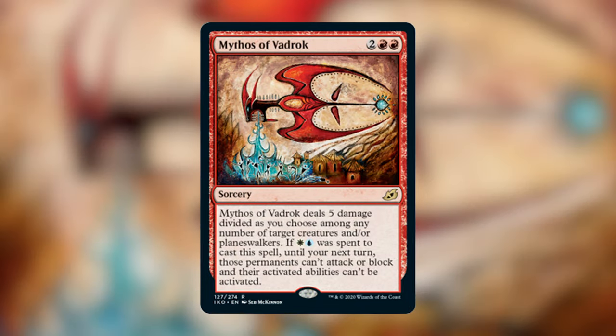And the last Mythos we have is Mythos of Vadrok. It's a sorcery that costs two red red, and it deals five damage divided as you choose among any number of target creatures and/or planeswalkers. If white and blue was spent to cast this spell, until your next turn, those permanents can't attack or block and their activated abilities can't be activated. I think this is probably absolutely brutal in a standard format that is one-on-one, but I don't think that this gives you enough value to be worth it in Commander.